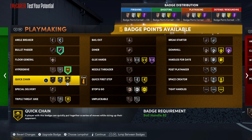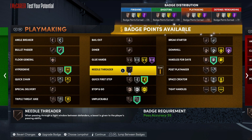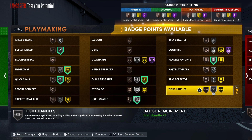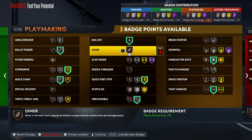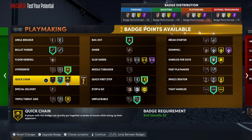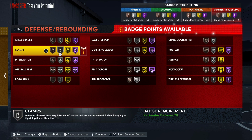Gold hyperdrive, quick chain on gold - I would put that on. Quick first step on, pluckable on silver. Then throw on your bailout. You can add playmaking badges, but you're probably better off switching it around and dropping down the bullet passer to bronze so you could throw that space creator on gold with those two points.